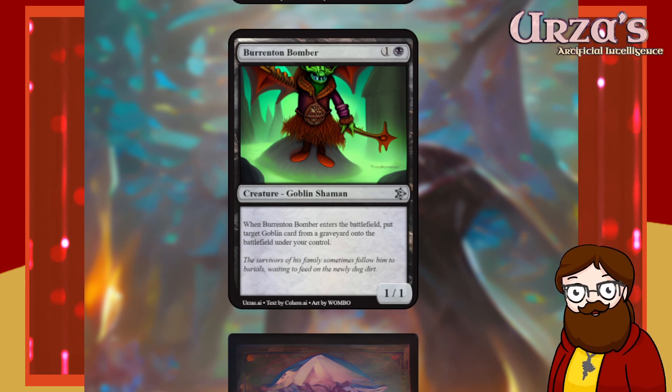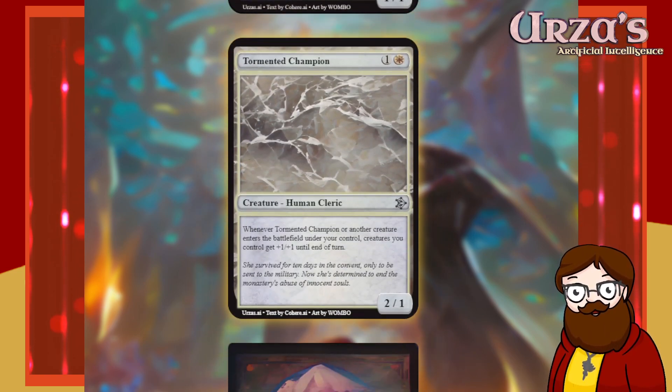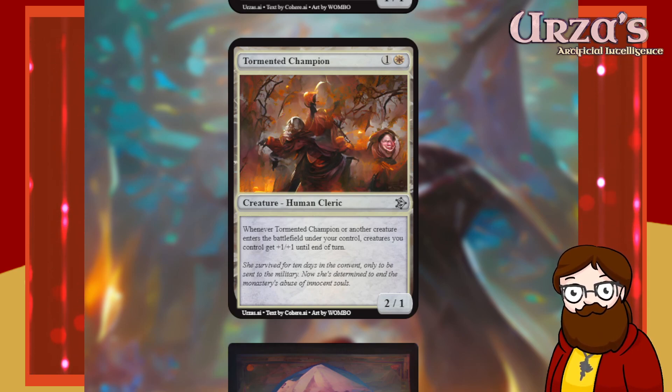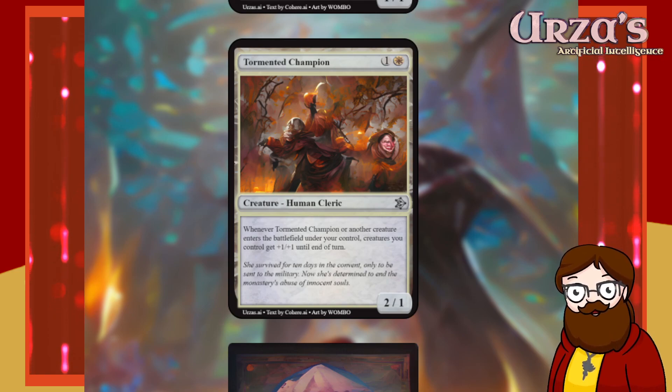Flavor text: 'The survivors of his family sometimes follow him to burials, waiting to feed on the newly dug dirt.' Not eating a corpse or anything — just, you're digging a hole to bury a body, let me come down and eat some dirt. Tormented Champion is a 2-mana 2/1 Human Cleric. Whenever Tormented Champion or another creature enters the battlefield under your control, creatures you control get +1/+1 until end of turn. That's fun — clearly very powerful in the right deck, but in a fair limited context you can buff everything for one turn for 2-mana. Pretty strong.